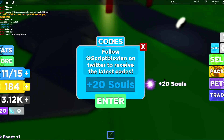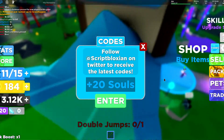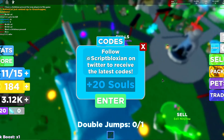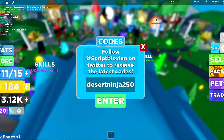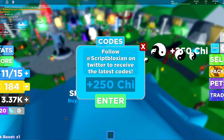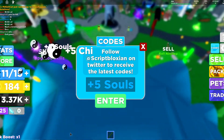Boom — you get souls. I really don't know what souls are but they seem pretty dope. If one of you guys could tell me in the comments — and leave a like while you're at it — that'd be amazing. Next is 'desert ninja 250', click enter, you get more chi. Then 'soul hunter 5' — you get five more souls.